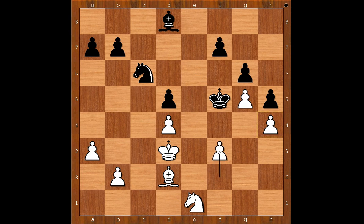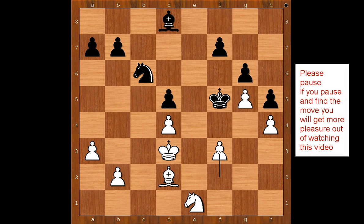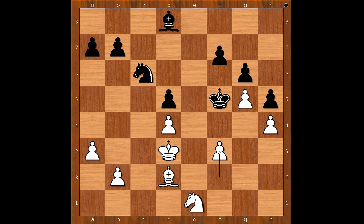Black to move — what is the best move in this position? What would you do? Please pause and find the best move for black. Max Elwe played f6 — believe it or not, this is the winning move. After this, white is fighting a lost battle. f4 — what else?